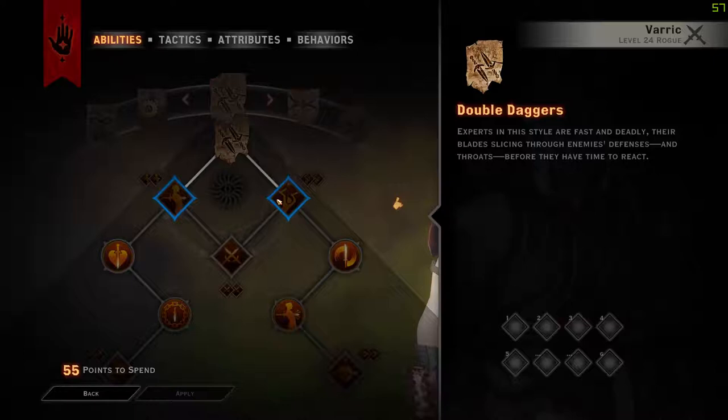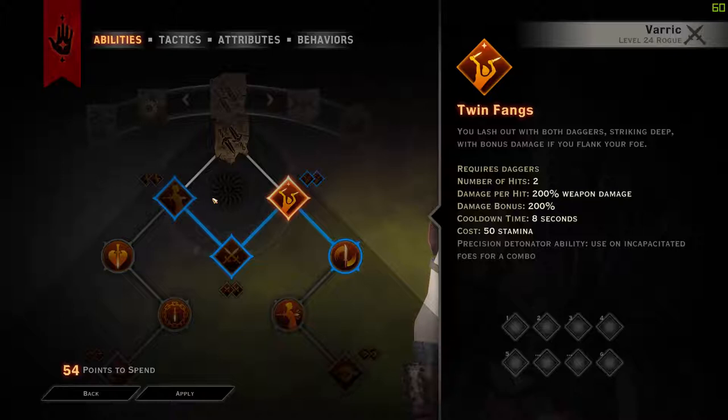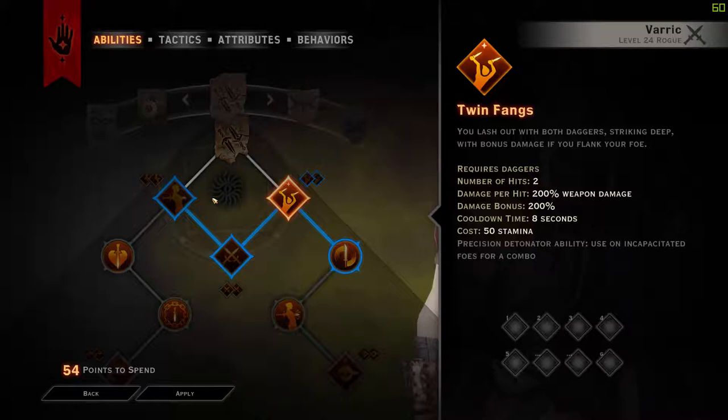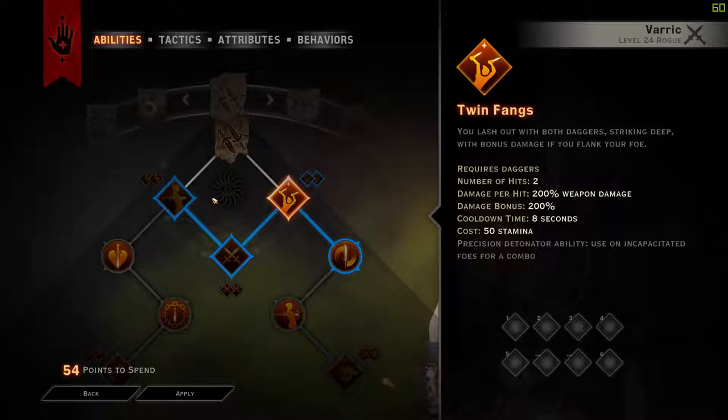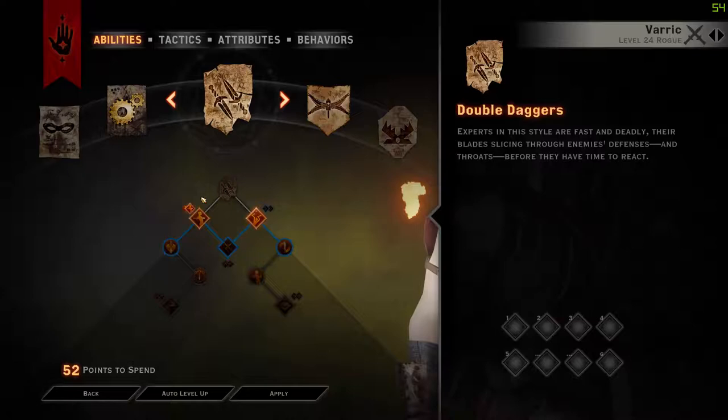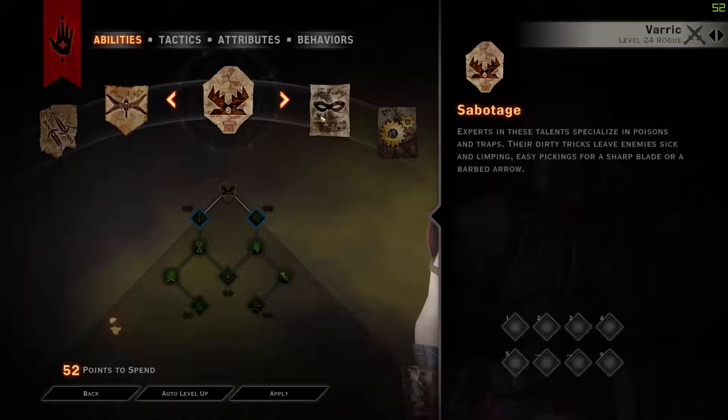We are going to start off with Twin Fangs. It's a really nice base damage ability and pretty much straight away you have party members that can taunt, so you're not necessarily going to need to do a lot of soloing. You can take Twin Fangs and it works even if you are solo because it's a nice ability in itself. Then we go down into Flank Attack and Skirmisher straight away to unlock stealth. Being able to flash behind someone and then go instantly invisible is actually insane. So that would be level 3.